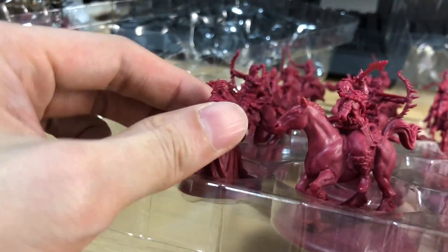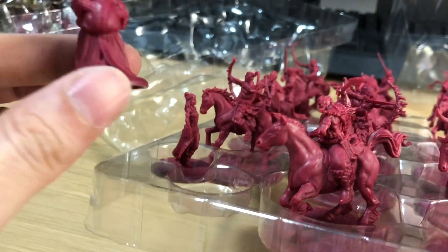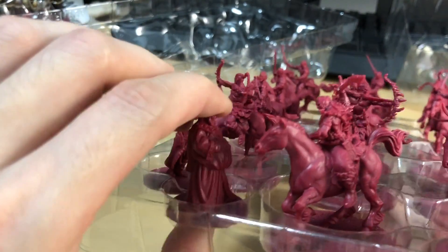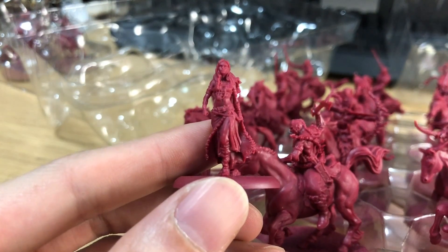I don't know what's what just yet. I suppose it's Ilryo — the guy who took them into the house, the brother and sister. Oh, this is her — this is gonna be fun to paint.